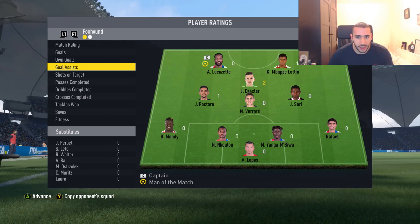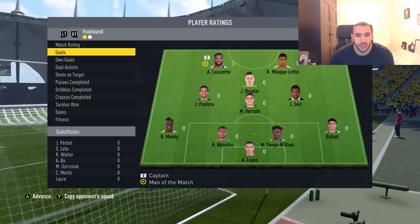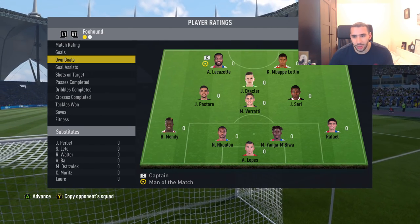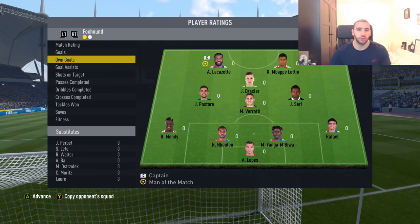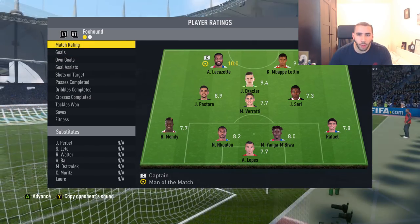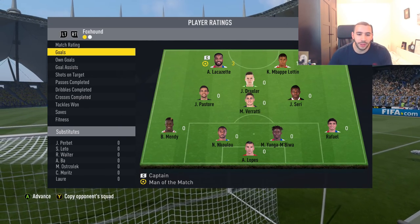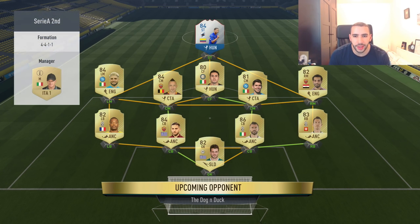Mbappe opened the score line, two assists for Draxler, one for Pastore, one for Mbappe as well. Overall a really nice squad. Siri was playing really well that match too. Let's see what else we can do in the second match — hoping we can score some long shots. Maybe I should switch Lacazette to the right side. Hopefully we can do much better. Second opponent — we are facing a Seria A squad.